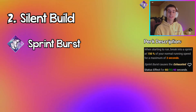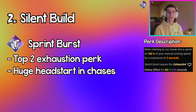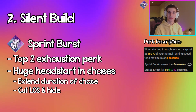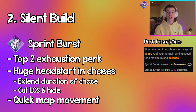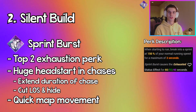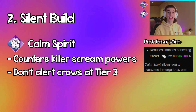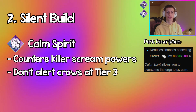Sprint Burst is a fantastic exhaustion perk here because if you use it at the start of a chase, you can gain a ton of distance and extend the duration of the chase for a really long time. Or if you gain enough distance and cut your line of sight, it gives you the opportunity to even hide outside of chases. You can also use Sprint Burst to quickly move around the map from objective to objective. Calm Spirit is really good against killers that make you scream, like Doctor or Trapper, and it also makes sure you don't alert any crows around you at all.